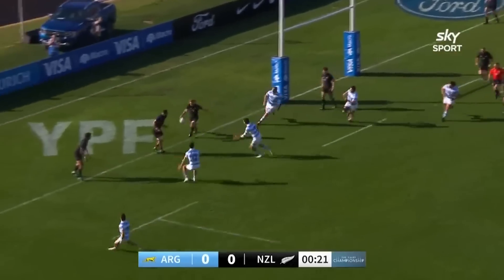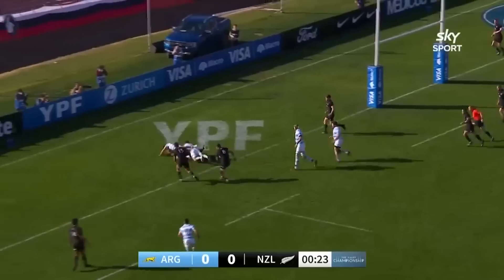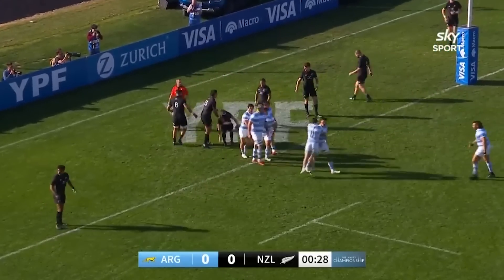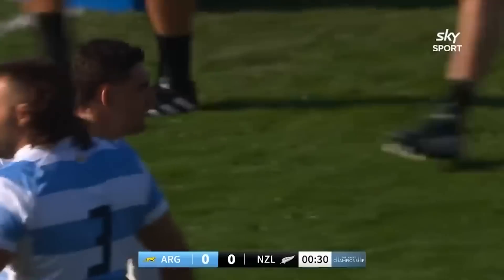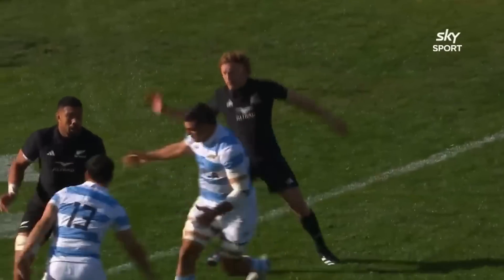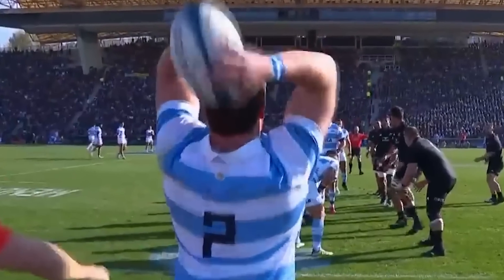After the All Blacks dodge a serious bullet — Damian McKenzie regathers a kick of his own that was charged down by Pablo Matera — Los Pumas fall asleep at the wheel. Los Pumas seem so frustrated at Matera not scoring that they forgot another 79 minutes of test rugby awaited them. In the first lineout of the match, Los Pumas backs appear to form a rectangle from the alternate angle for a play that could have been very interesting.